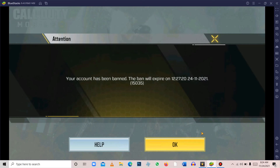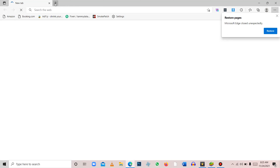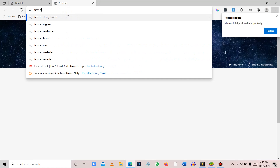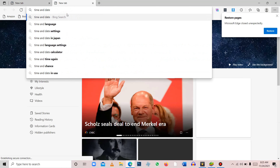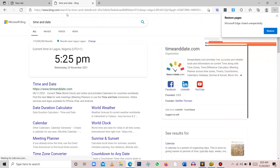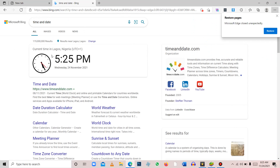You can see the ban right there — it expires on the 24th of the 11th, which is November. I got banned for six days, and today is the 24th, so let's check the date and time. It says the account is to be unbanned by 12. Let's go to date and time. You can see the time is 5:25 PM — it's already 5 PM.